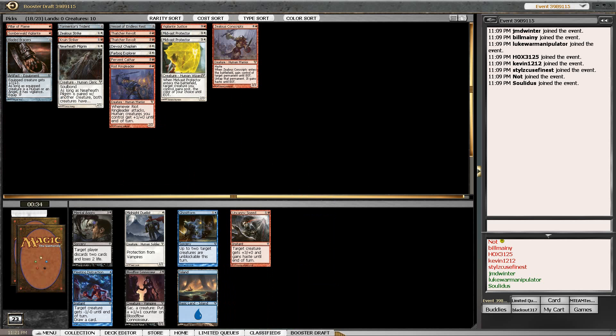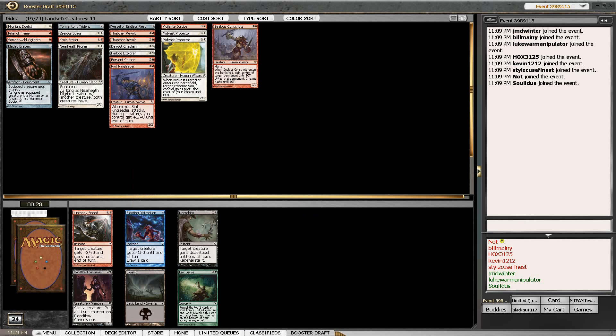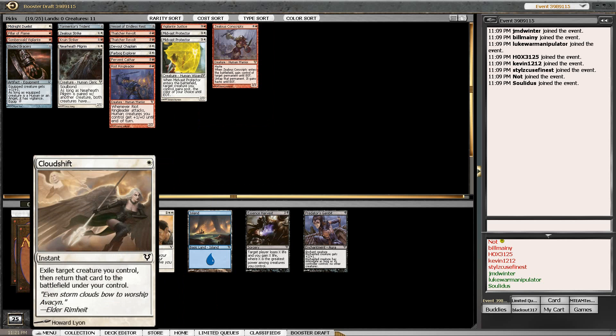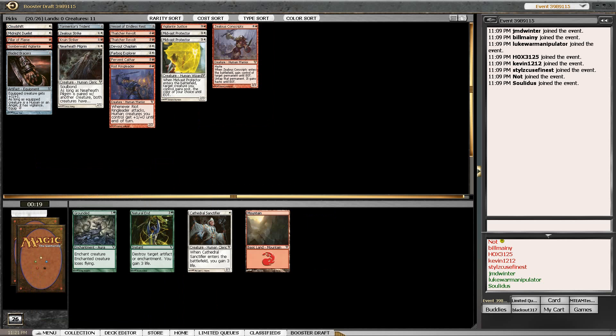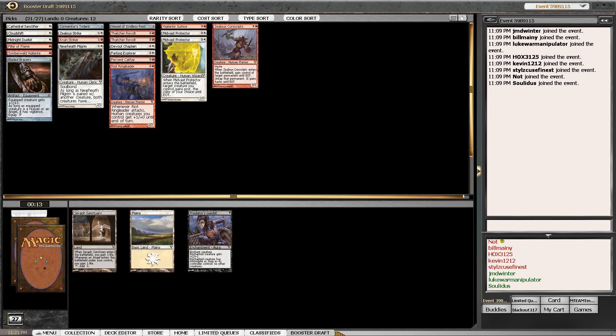We'll take a Midvast Protector here. One thing I have to be considerate of at this point in the draft - and something I sometimes forget - is that we have a big incentive to take as many Cloud Shifts as we can fit profitably, because then we're Zealous Conscripting as many times over as the number of Cloud Shifts we've got.